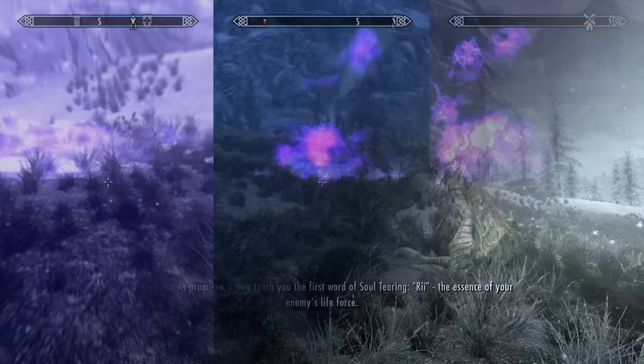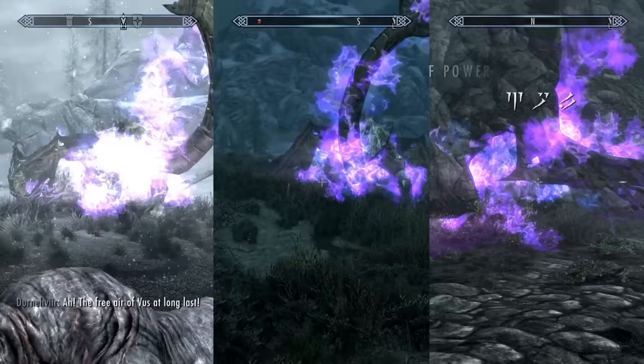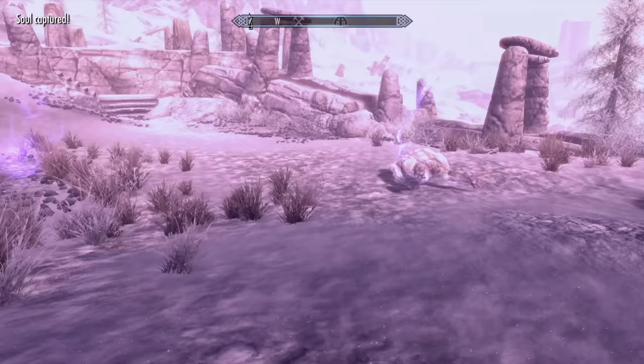To fully learn the shout, you've got to summon the dragon three separate times. That means if you want to learn this shout, you actually have to spend six dragon souls instead of the usual three. But it's worth the extra cost, because when you cast the Soul Tear, it does 300 damage, which is pretty good right from the start. But if you kill an enemy with it, it'll fill a soul gem.